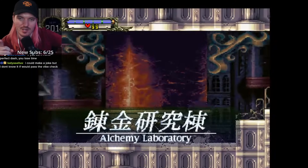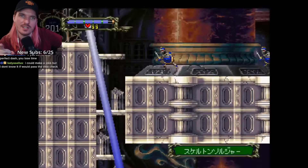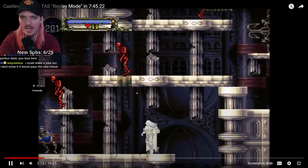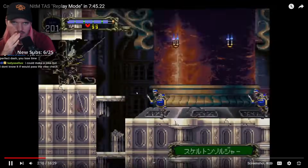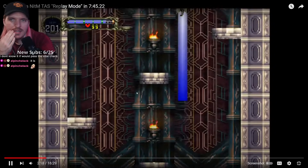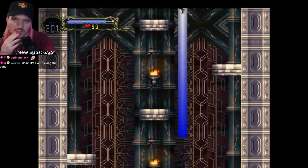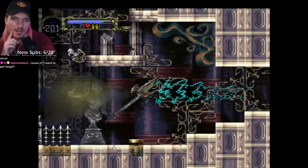This is where I'm interested in trying to steal some strats. Grounded gravity jump, Wing Smash, untransform into gravity jump — is technically faster there. Why am I not doing that? That's so obvious. That's the strat I was thinking about also doing, which is double gravity jump, front slide into front slide. I'm going to go back to doing that strat.